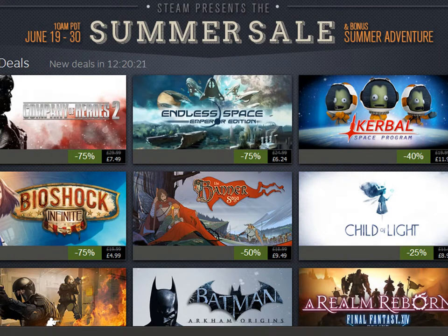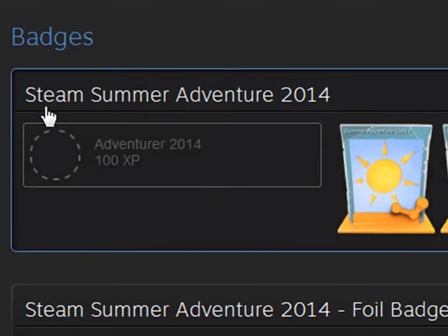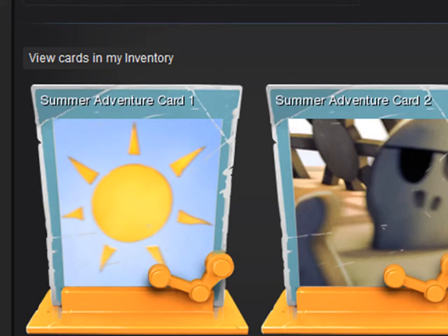So I'll just quickly maximise Steam here. Just bear with me, go to badges. Okay guys and there you go. It says Steam Summer Sale Adventure 2014 badge. So we're just going to click ready. And then it's going to ask me to quickly confirm. So let's just quickly scroll down.